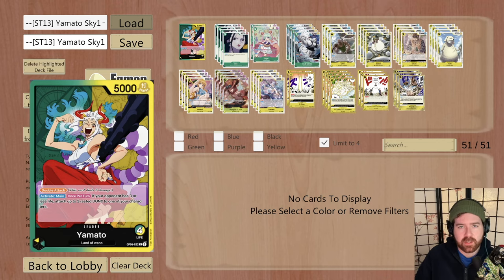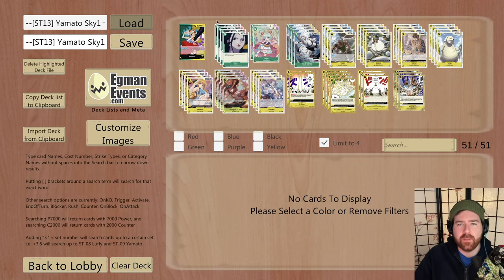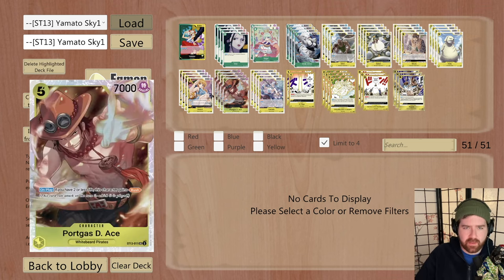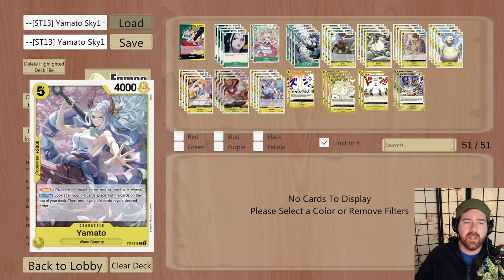I have three lists to quickly show you, but everything's going to be covered within the same core engine. This is the Sky Island build, and the new cards from Star Deck 13 are really this five-cost Rush Ace. This Yamato is also really cool, but it doesn't see a lot of play - it's just a nice 2k and kind of a last resort if you really, really need the rush.